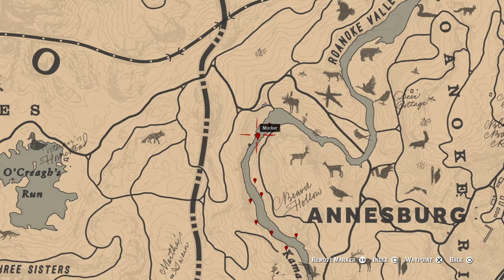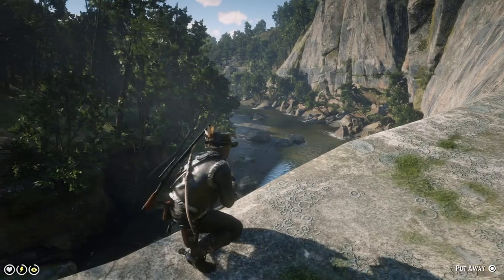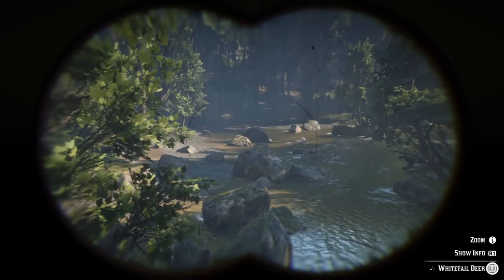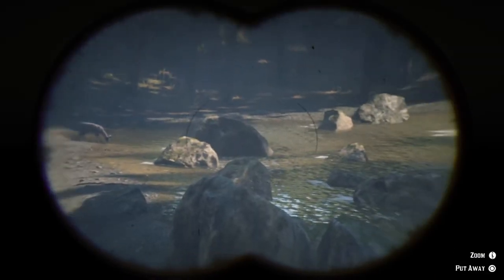The general idea here is to stealthily move along this river, constantly scouting all the rocks in it and along its banks. Usually I would do it from north to south, starting from where my horse is, down to the last marker, although this obviously doesn't matter.